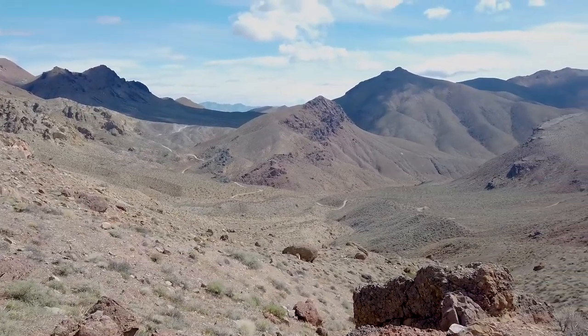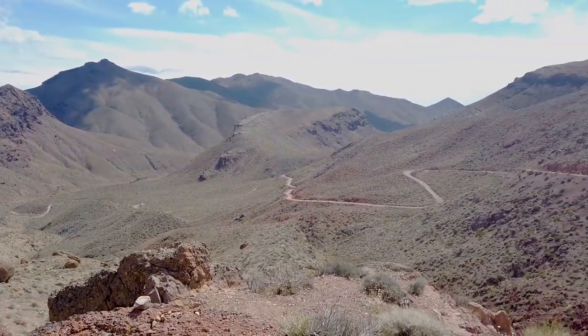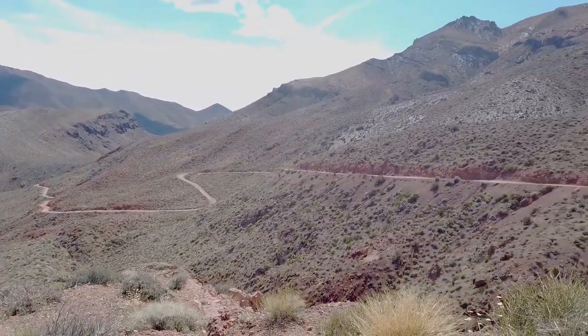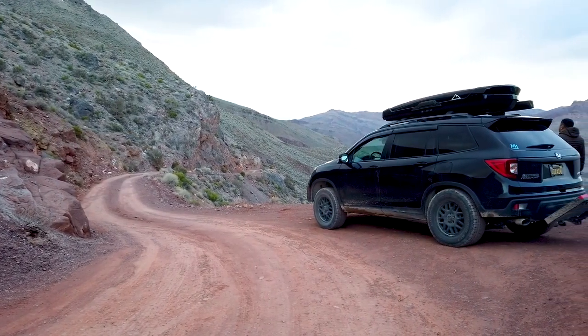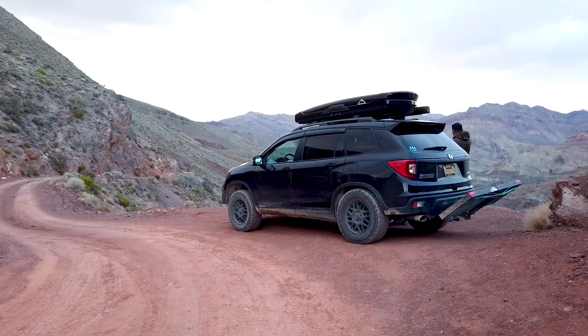Pay attention to the color of the road. It may change from brown to white to red, depending on which layer of rock you are on. Once you start seeing red roads, the climb to Red Pass begins. Red Pass is 5,212 feet above sea level and the highest point of this road. This is a great place to rest and take in the views.